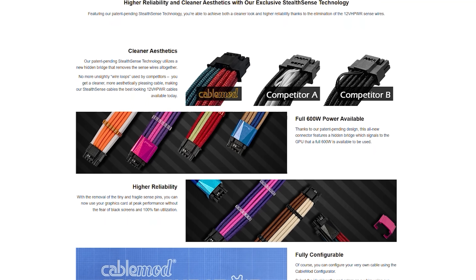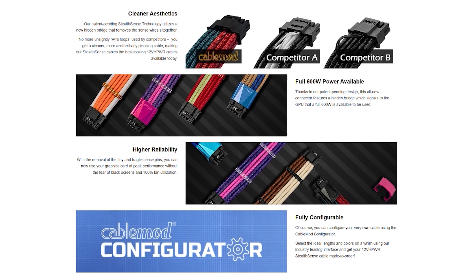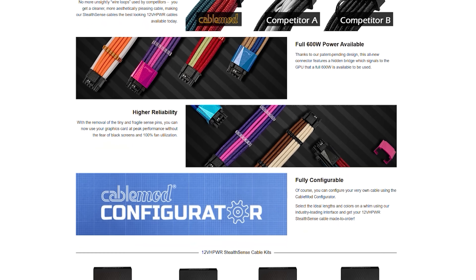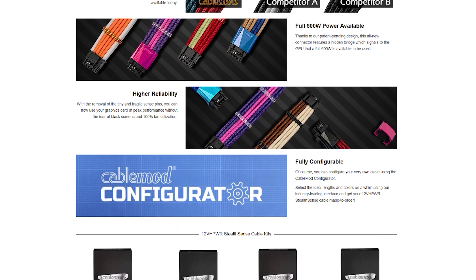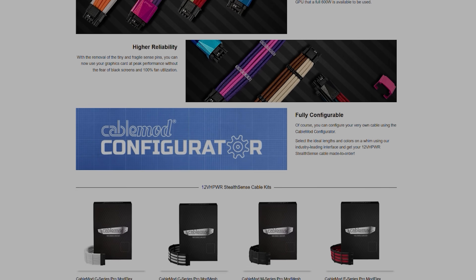CableMod's new Stealth Sense technology effectively eliminates the need for sense wires for your 40-series GPU. Stealth Sense features a hidden bridge which signals the GPU that a full 600 watts is available, all without the need for fragile sense wires that can easily be dislodged — leading to a black screen and 100% fans. To see the full spec list and supported power supplies, follow the link in the description below.